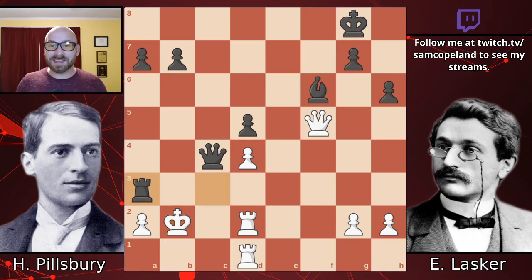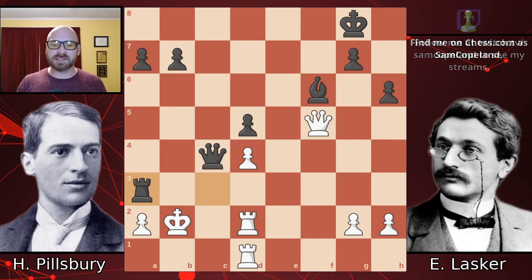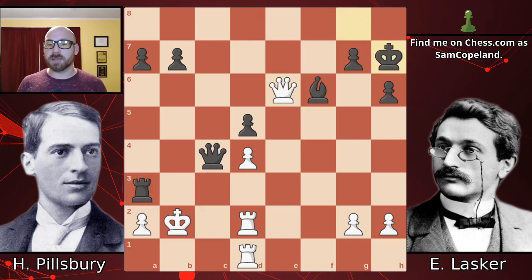Black now plays rook takes a3 — another brilliant move, and the third rook sacrifice on either the c3 or a3 squares. One of the amazing things about this game is the geometry and repetition of different but beautiful ideas on the same square. After rook takes a3, the king on b2 is in particular trouble because it allows rook takes a2, interfering with the second-rank defense. After a check, the black king can escape — you can throw another check on f5, but the king will eventually hide on h8 stopping the checks. Pillsbury immediately captures the rook; there's not really anything better, and we now have a forced mate.